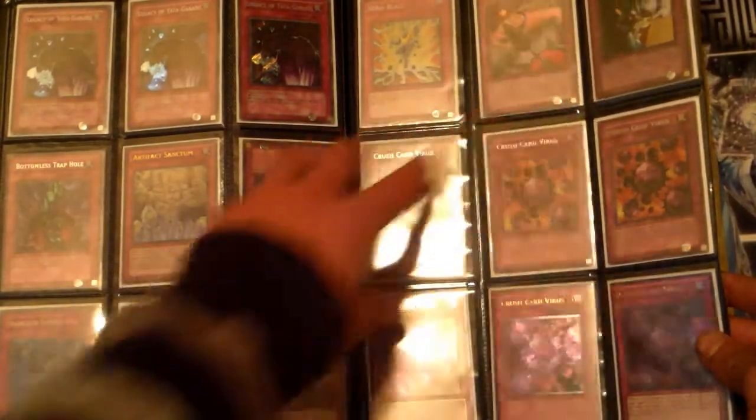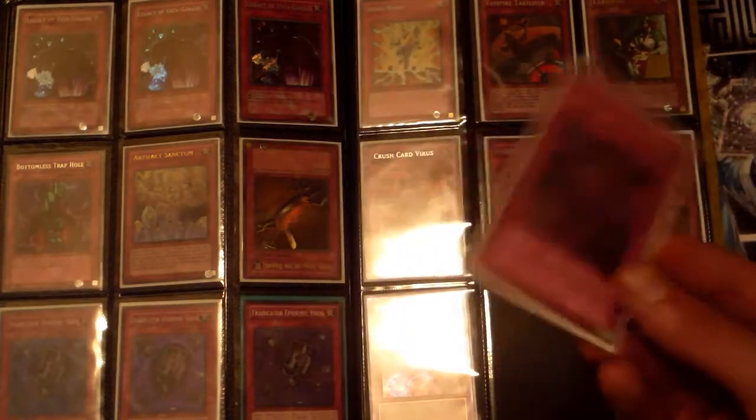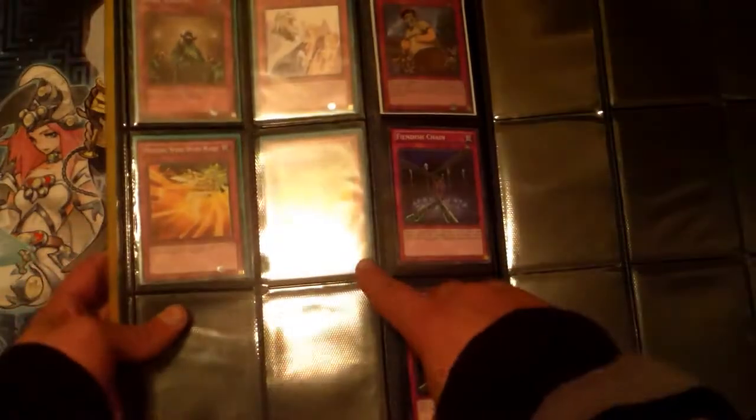Vampire Takeover, first edition Ceasefire, three rare Crush Card Viruses, and three ultimate rares — this one's actually first edition. This is probably my favorite card ever: ultimate rare Crush Card Virus. Over here we've got two Phoenix Chains, two common Phoenix Wing Wind Blast, one DNA Surgery, one common Solemn Warning, and one Retort — that is first edition.